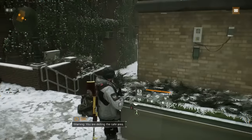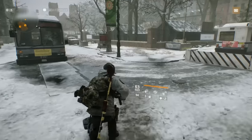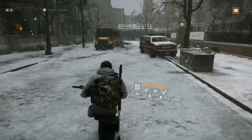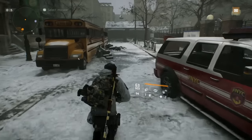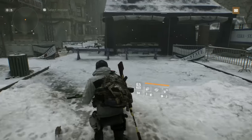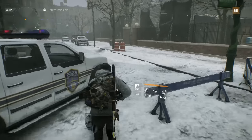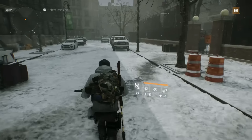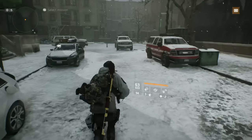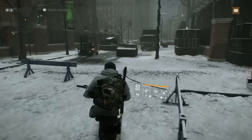That wraps up the safe house section. There are other things available but nothing else stands out as a must-buy. If you need certain items for your personal builds they may be useful, but nothing else jumps out as something to lose your head over. Now we're going to jump into the Dark Zone safe rooms.